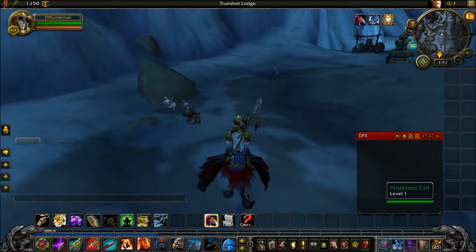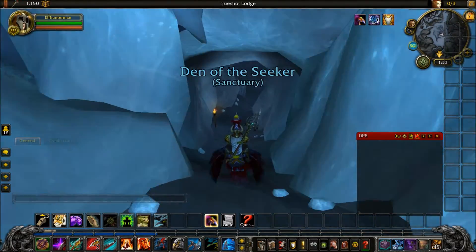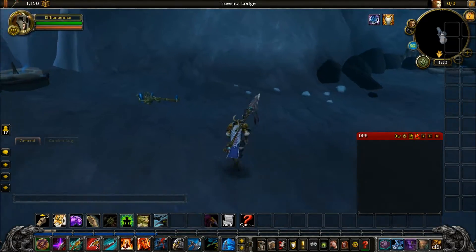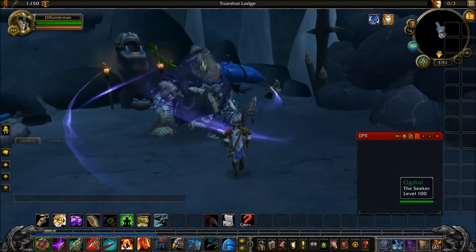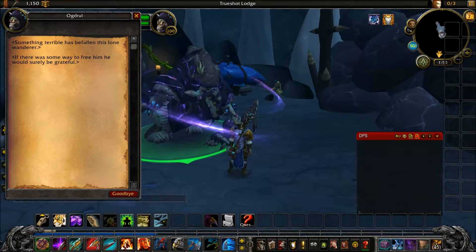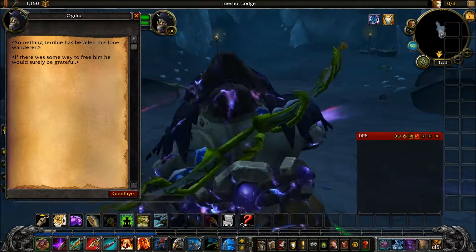There are also some baby animals — like some calves. Over here is a small cave where you enter. It's called the Den of the Seeker. There's a dead skeleton, and here's an NPC named Ogdor. It says: 'Something terrible has befallen this old Wanderer. If there was some way to free him, he would surely be grateful.'